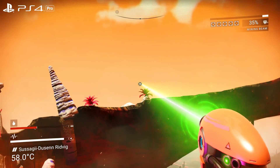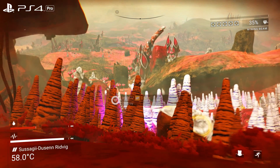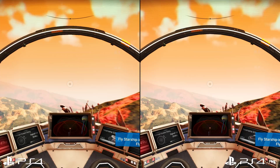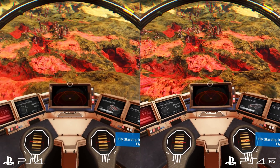The other snag is that draw distances aren't much improved on PS4 Pro, and at 1800p, pop-in ends up being more obvious. Draw distance settings are on par with the standard PS4. You'll see trees and mountains fizzle into view at the same range as you boost quickly across the planet's surface.